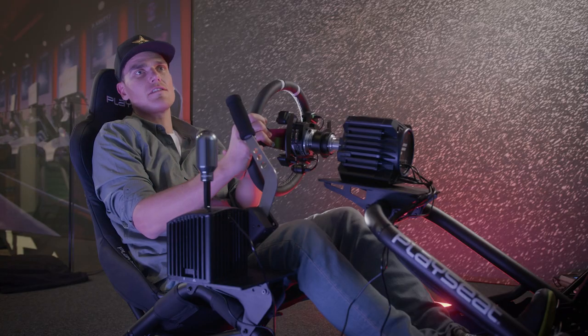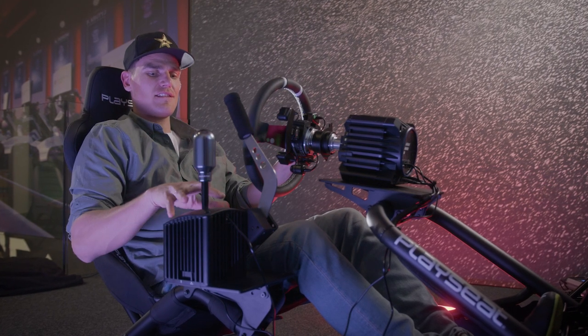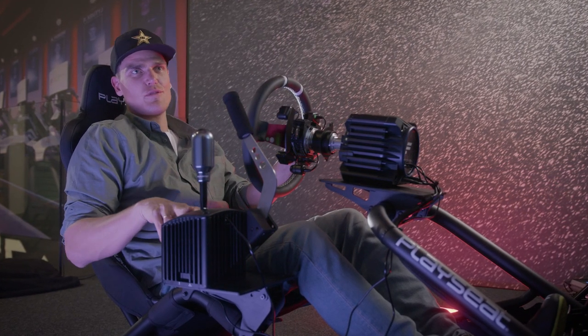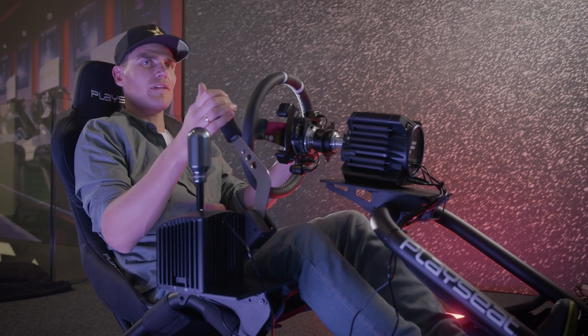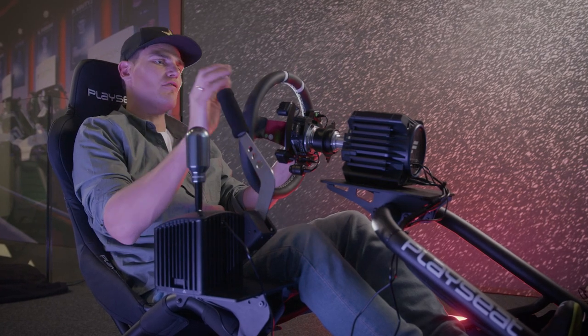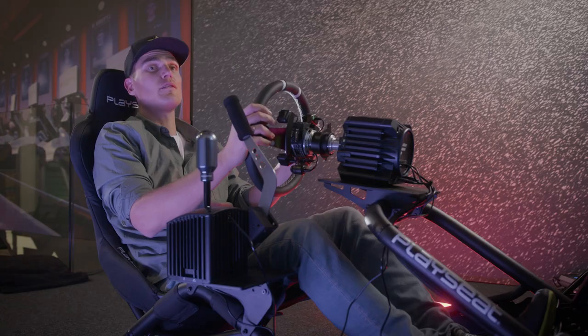Then I set the steering position height and distance for myself. I want that nice 90-degree angle for my elbows. And then the most perfect thing — probably my favorite aspect of the Trophy — is the handbrake and shifter base. It allows you to put the handbrake right where you want it next to the steering wheel, so when you let go of the handbrake you're right back to steering in a split second. Then the shifter is right there on the outside of the handbrake. I think this is the perfect setup for a drifter.